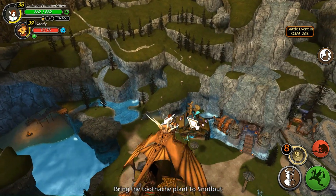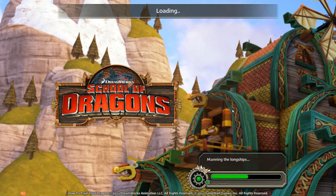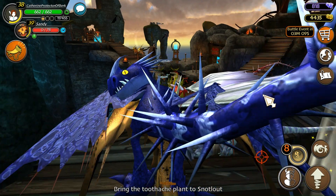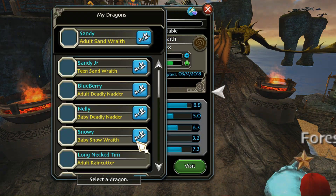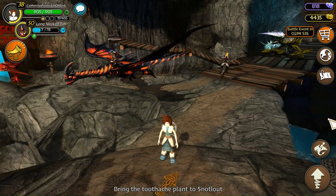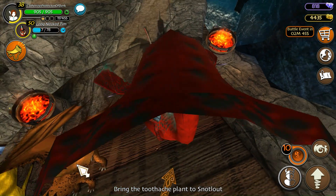I don't know if School of Dragons will get a rewritten version like Toontown, Club Penguin, and Pirates Online did. I really don't know. Let's go to Training Grounds — I've shown everyone my dragons. I would love to show some of the fun activities you could do in this game too, but I would like to switch to one of my favorite dragons. I really want to spend some time with Longneck Tim. I'm gonna miss this one a whole lot. Just look at how cute they are with their little arms — this one I'm gonna really miss. They're also just kind of funny — look at how long they are.